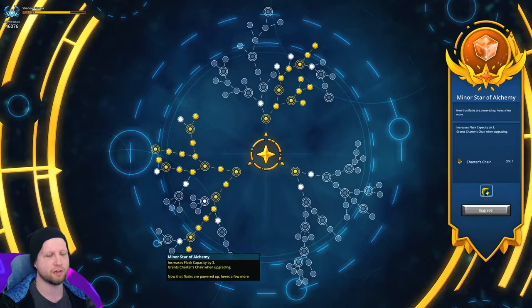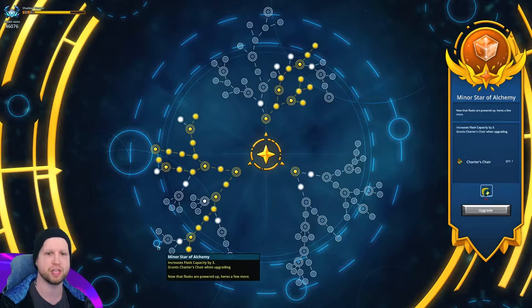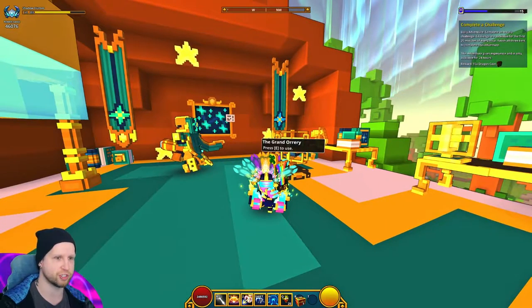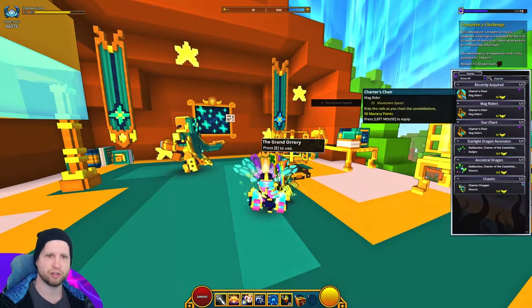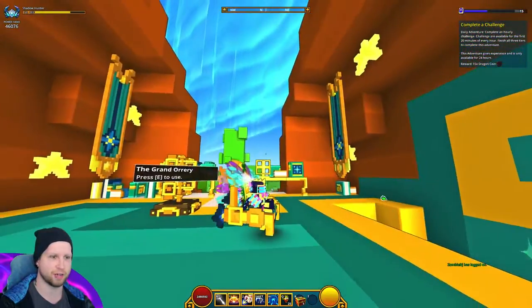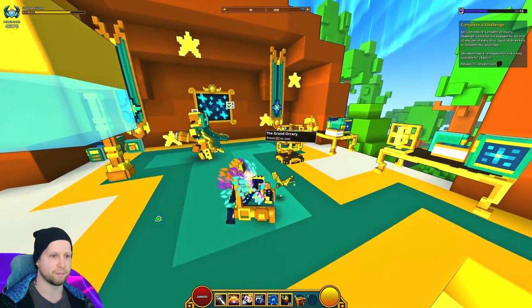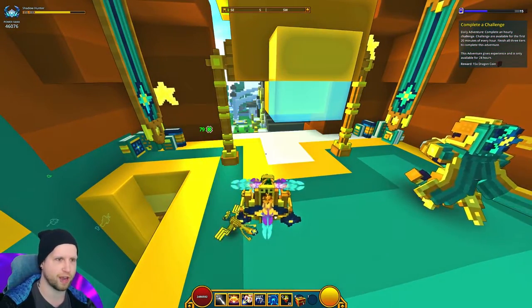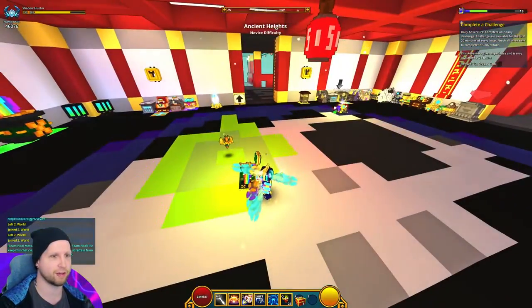Down here at the minor star of alchemy, this is going to end up giving you the Charter's Chair, which is a Magrider. 25 movement speed right on the rails, constantly. Either way, it is a pretty cool seat. I don't think there's any Magrider tracks here, so let me see if I can find one in our club world, because maybe it actually has cool VFX when you ride it on a Magrider trail or something.